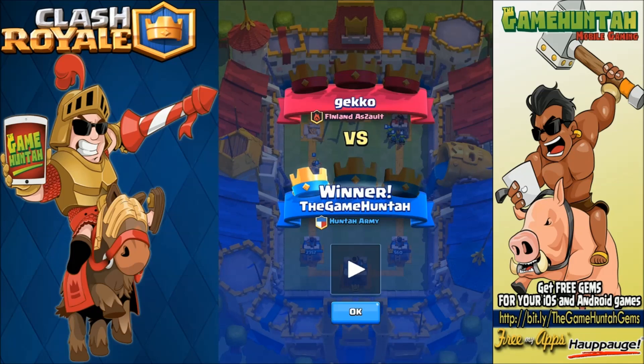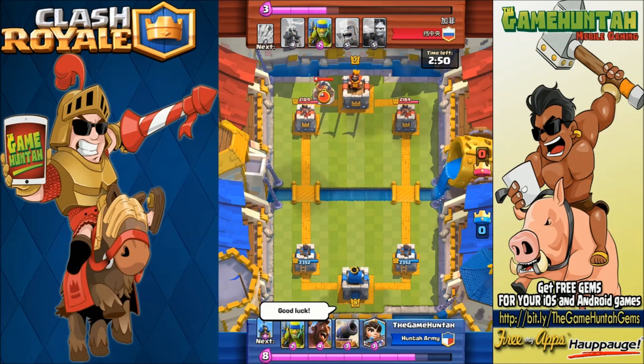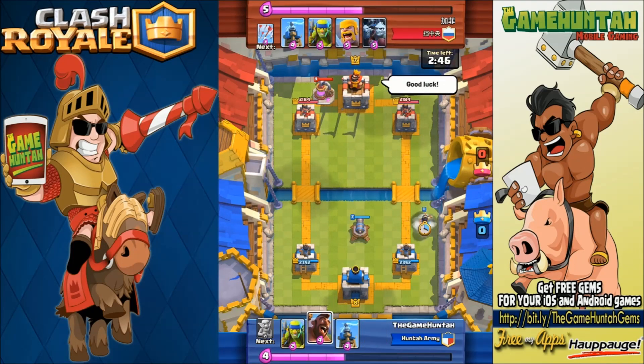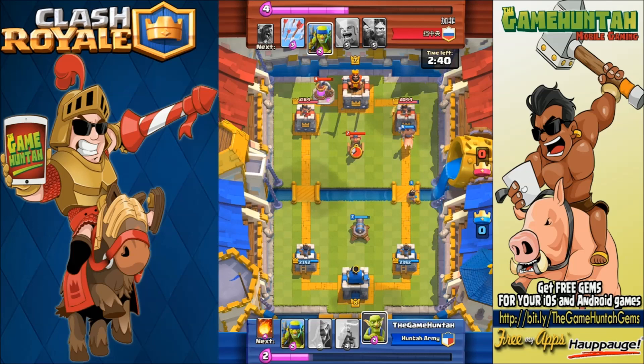Let's try one more time. We've got Spear Goblins, Hog Rider, Cannon, and Princess. My opponent has Tesla, Elixir Collector, Barbarians, and Minion Horde. Remember — with the Cannon we cannot attack air units, so be careful.